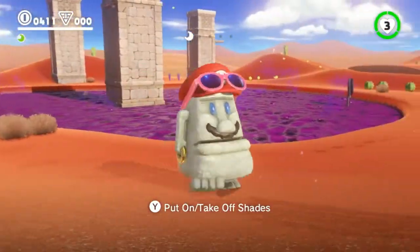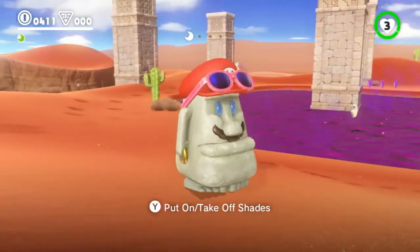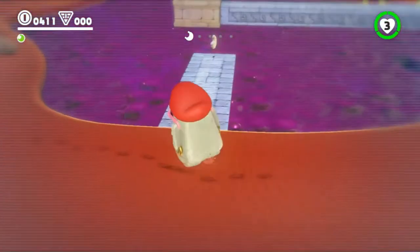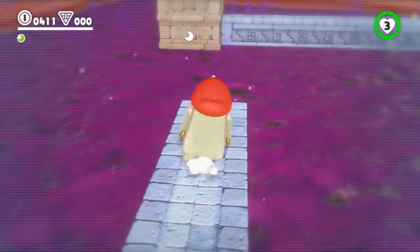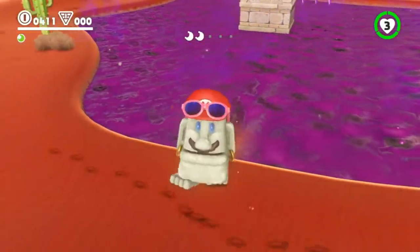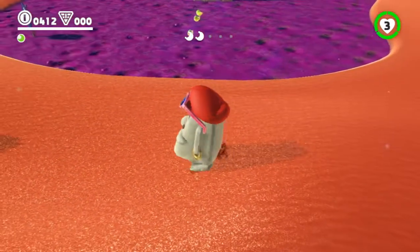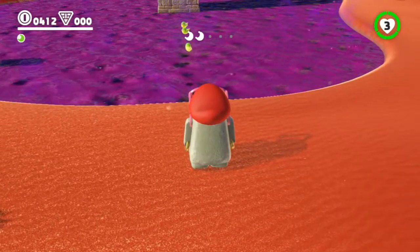That looks glorious. You'll notice the control prompt says 'put on takeoff shades.' Why would you put on shades? Moais can see invisible stuff. That little Moon Fragment hovering over the poison lake is totally gettable. But also, having your sunglasses on makes the Moais walk slowly — that's the reason you don't just keep them on all the time. They're just kind of chilling out with the sunglasses on. It's really cute when they're doing that really slow stroll, with this cute little hum as they mosey along.